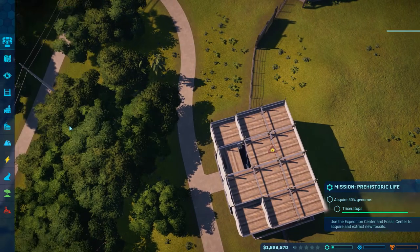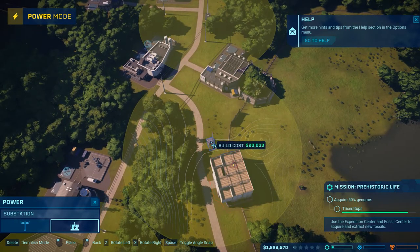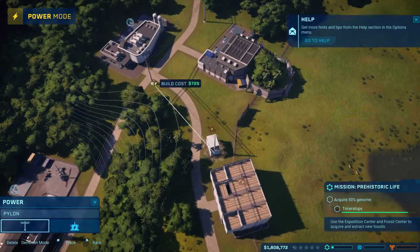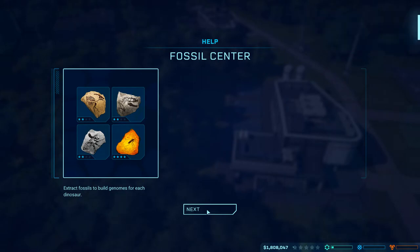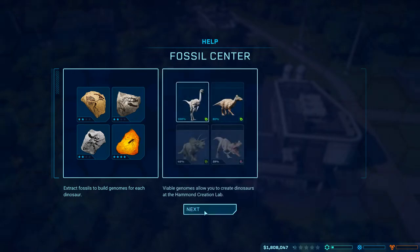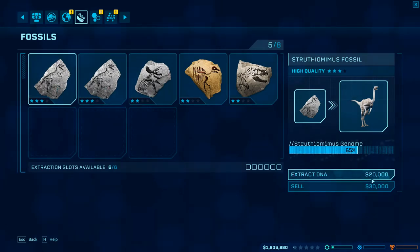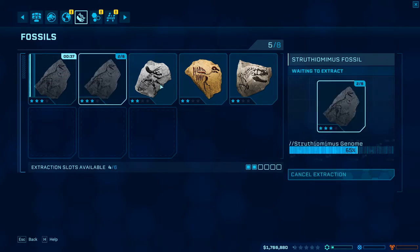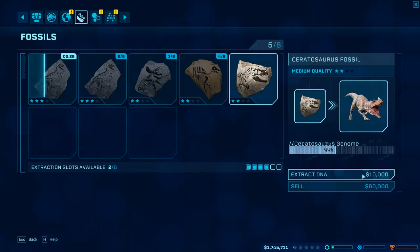We're going to need a substation here. Connect it to the power grid. So this is the fossil center where we can... the fossil center lets you extract DNA from fossils and amber in order to create new dinosaur genomes. Exciting! There we go. There should be something in here already, which we do - we have some Struthiomimus stuff. Go ahead and hit it. Looks like we have some Triceratops stuff in there, some Edmontosaurus, and some Ceratosaurus stuff in there as well.